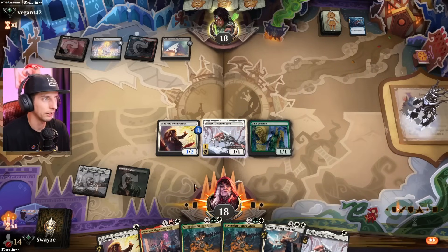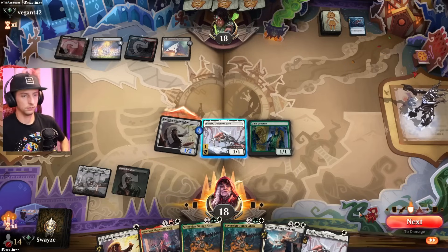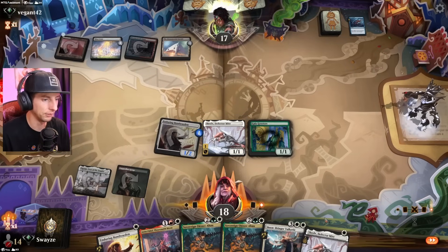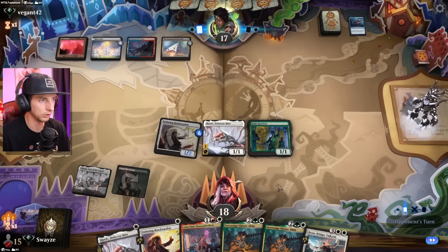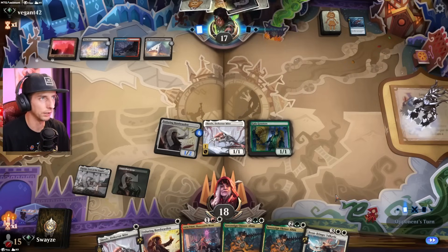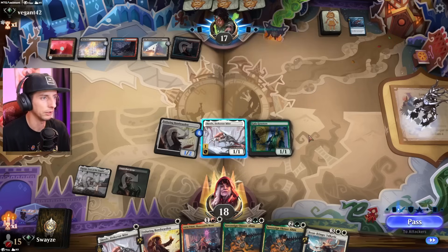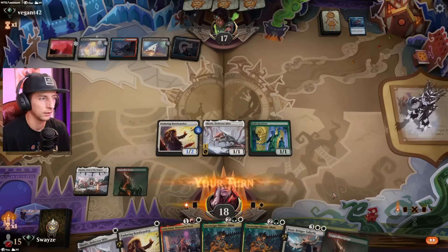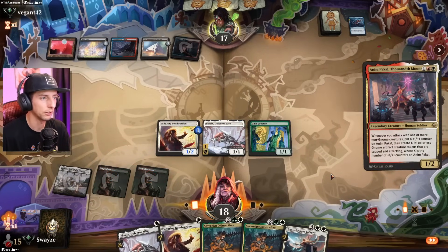They're working off oil counters, and the monument is kind of crazy. Not our best game — we're getting mana screwed a bit. Probably shouldn't have kept the two-land hand, but it is what it is. I think we're actually still ahead of the opponent, believe it or not. That's a creature land — a 2/1 — and we get a land plus a treasure off the Gala Greeters. Double whammy!